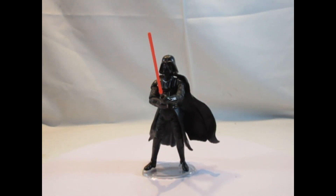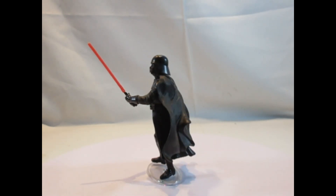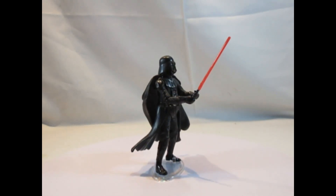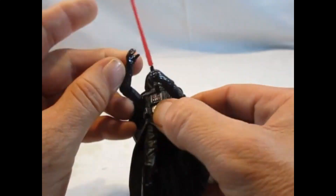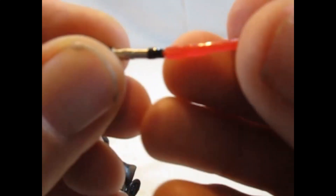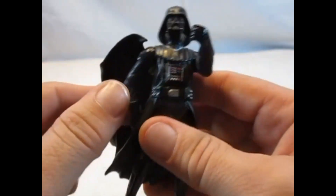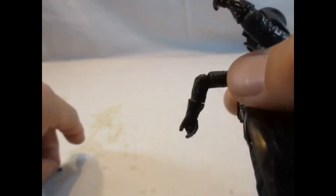And like with the Bespin Duel, there was also a Darth Vader — this time with Throne Room Duel. It's about the same mold as the version of the Bespin Duel, and this is the same feature. He has a black and white lightsaber which can be held in both hands, also with a metal grip. And he has also very loose arms. Also here is the magnet on the side.